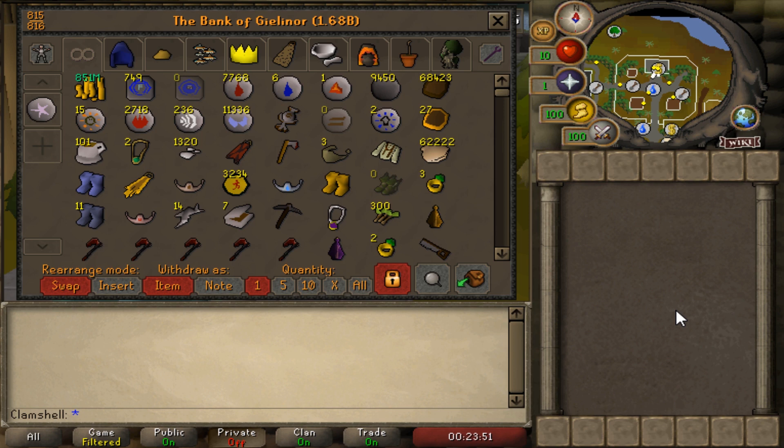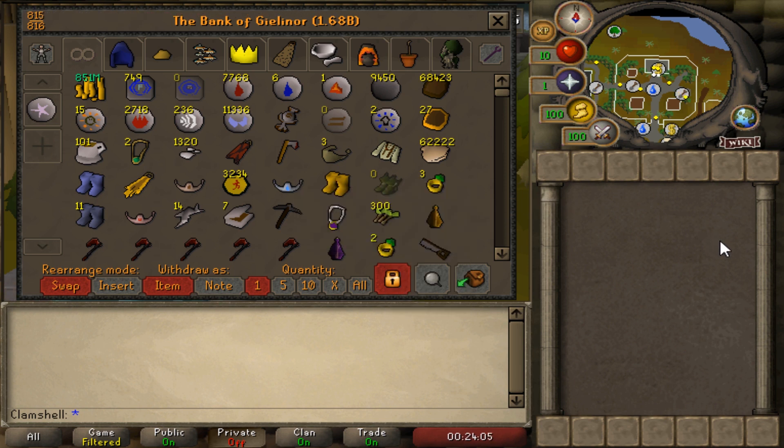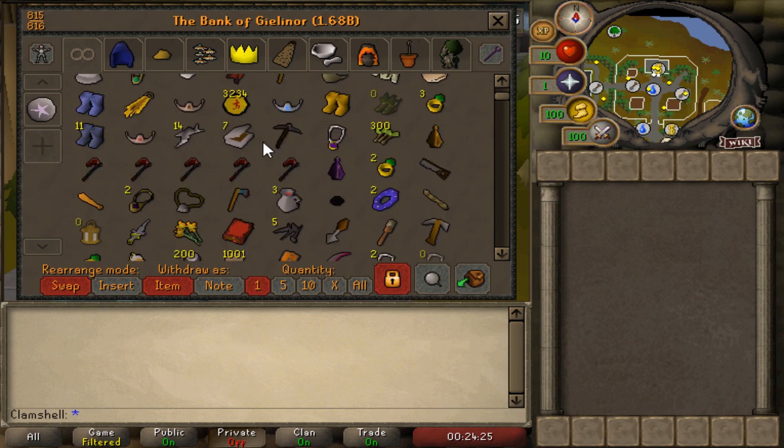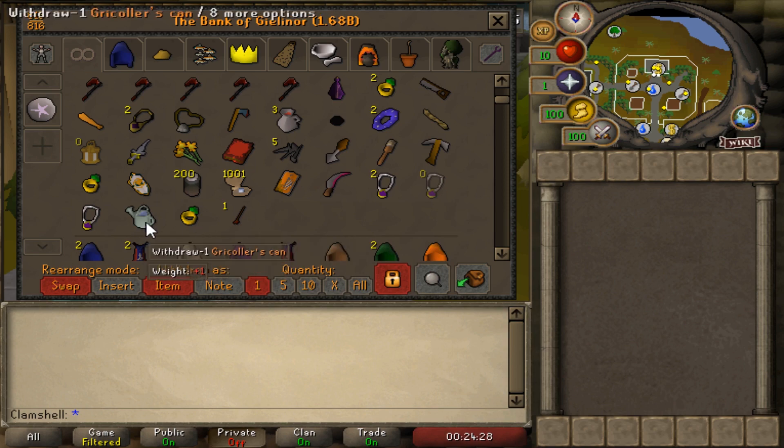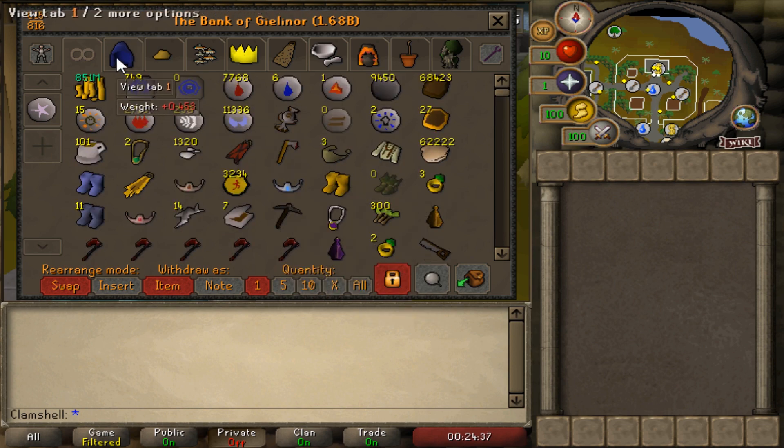Another thing that stands out here is the marks of grace — I actually have not sold those. We have 3,234 marks of grace. This tab is basically full of junk. We have a spot in our bank here for Pegasian boots — I don't know why I even have that on a level 3. We have way too many infernal axes as well, because I decided to make five of them. I didn't realize at the time that you could just recharge them with a normal axe. Instead I made all the individual ones with smoldering stones and axes on their own — that wasn't really my brightest moment. There are a couple odds and ends — this Runefest shield from a couple years ago is really cool. But yeah, a lot of junk in the first tab.